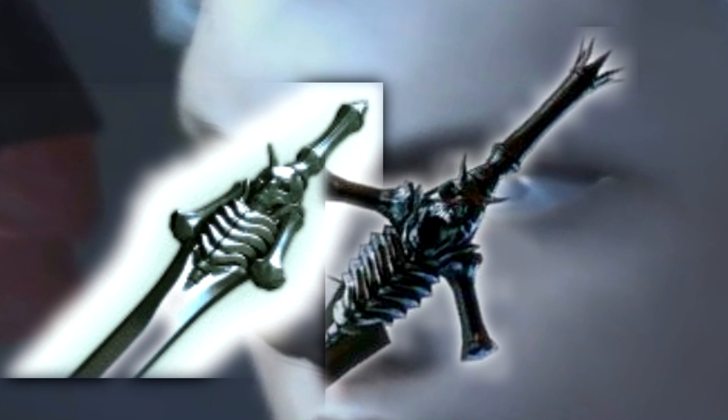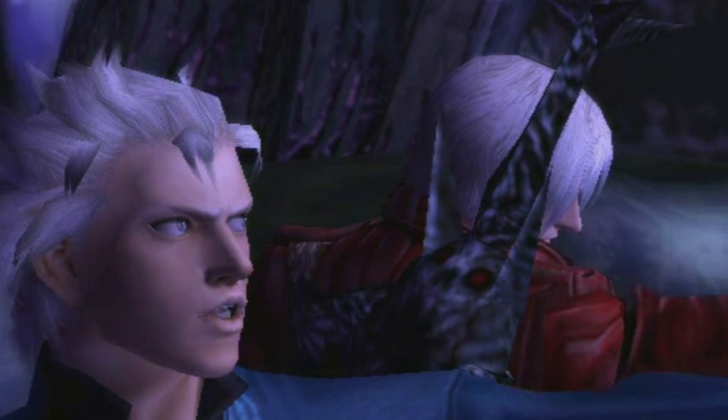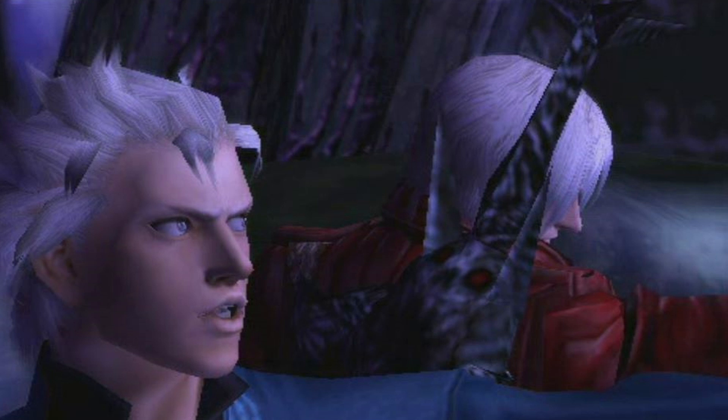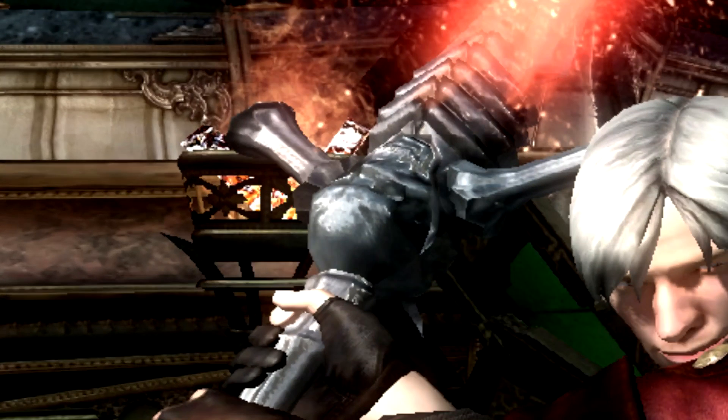We can see three differences between the two versions. First, the side bones rise. The mouth opens, and the spikes in the handle widen. Only one of the mouths opens though — the other side remains closed. Dante usually keeps the Rebellion on his back with the open mouth side showing, and it's hard to know what happens on the other side without further images from Devil May Cry 5. Another detail to note is that there are horns only on the side with the open mouth.